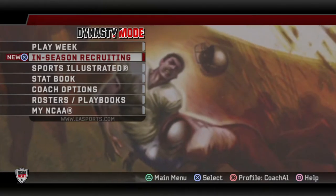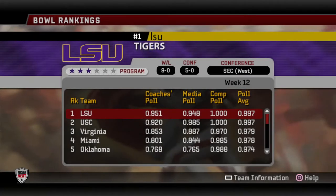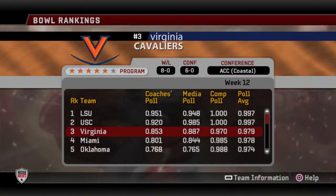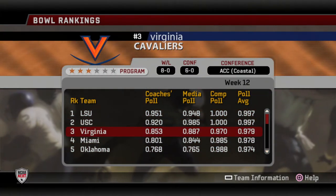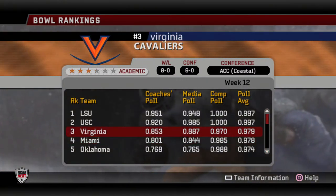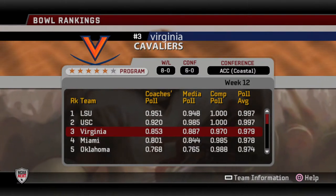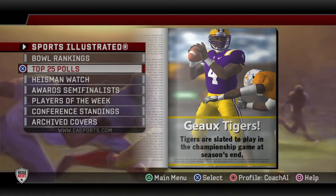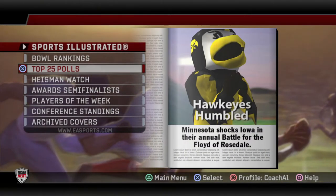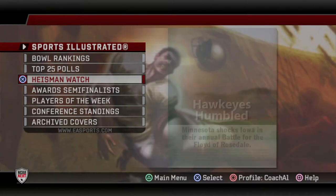Let's go to Sports Illustrated bowl rankings — LSU, USC, Virginia, Miami, Oklahoma, Florida, Colorado, and Iowa. Virginia, USC, and LSU are all undefeated, we'll see if they can finish that till the end. We're completely out of the top 25 — we've lost three in a row — so let's go to Heisman watch.